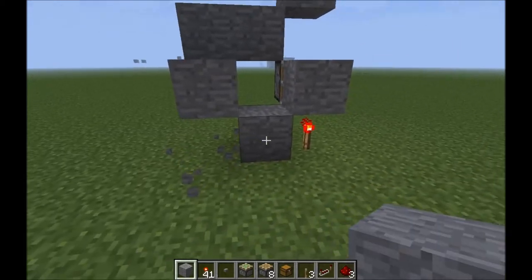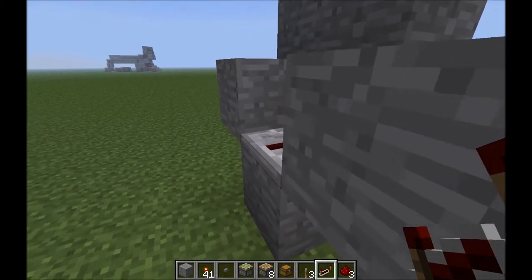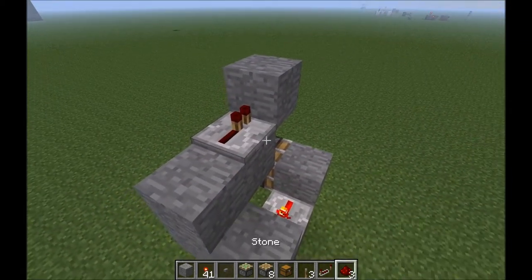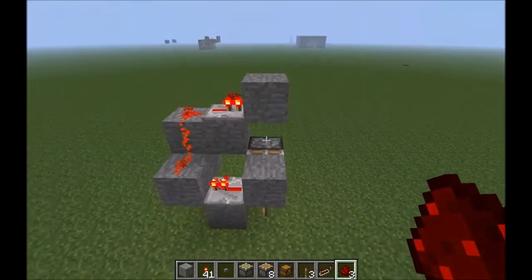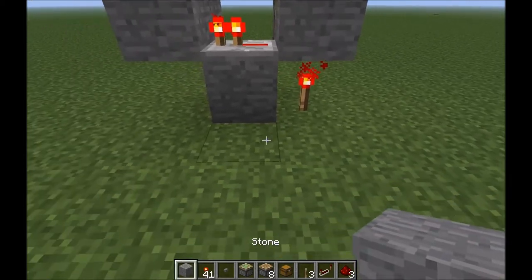Next, pull out a couple of repeaters. Place one like that, and one like that, then connect the two with redstone. That right there is the whole design. Your wall would be right here.